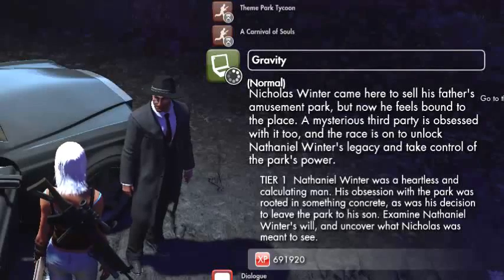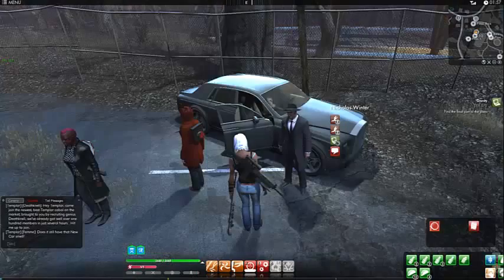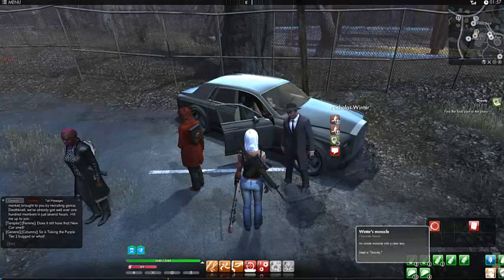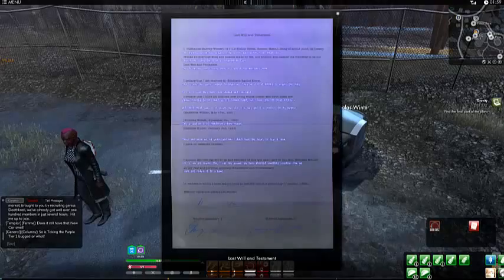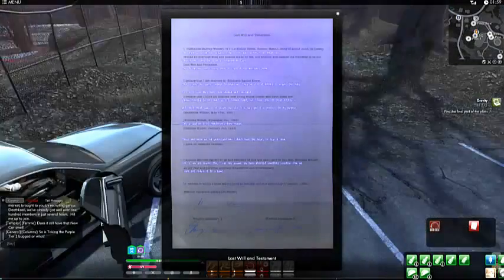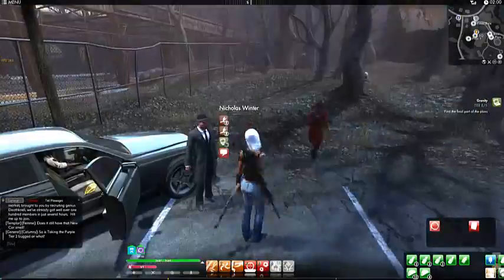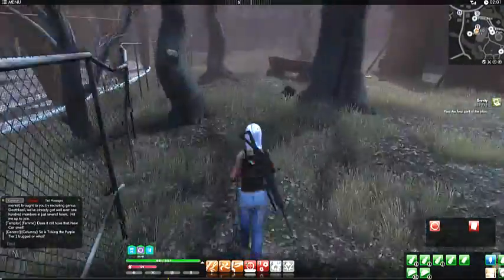Hey guys, it is Adrian and I am doing a walkthrough for the secret world quest Gravity. It starts here with Nicholas Winter and he wants to know what's the big deal about this park. You're going to use the monocle you got in the previous quest where you fought the bogeyman.